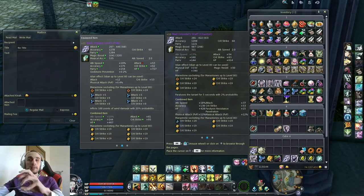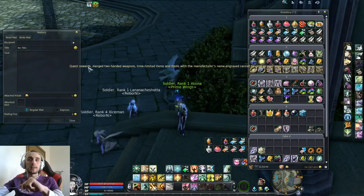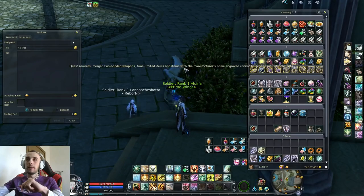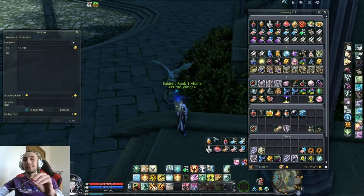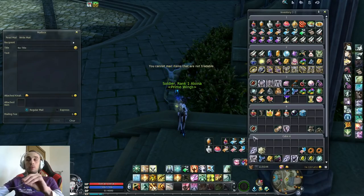Let's quickly try with this Mad Grendal stuff. We take it, we drag it. It says 'quest rewards, merged two-handed weapon, time-limited items and items with the manufacturer name engraved cannot be sent as mail attachments.' So it's pretty straightforward. In the Mad Grendal case, we cannot trade it — not because it's untradable, but because it's combined with another item.